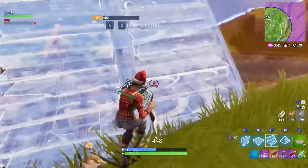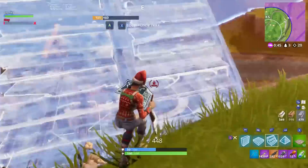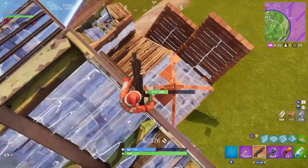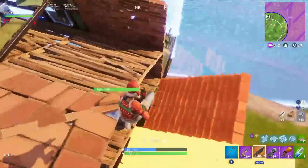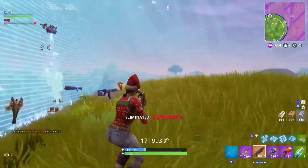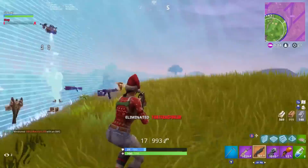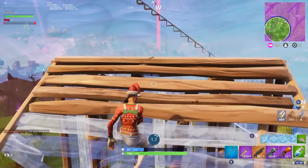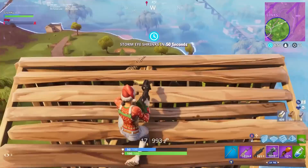The final two fights of this video are both 1v1s. The first one starts right here with this guy trying to ramp rush up to this mountain — in late game people are just trying to ride the edge of the storm and find natural high ground. I beat this guy to high ground, so he tries hiding, which is usually one of the two things people do once they get out-built. Mainly because of the storm pushing him out, it doesn't work very well. I'm able to jump down from high ground, take the fight on my terms — a bit risky with the 50-50 fight on the ground, but I could tell that guy wasn't the best player, so I was confident, and it ended up working out pretty well.